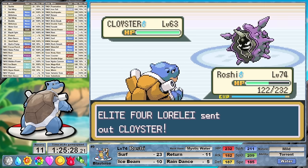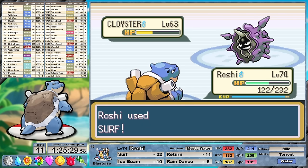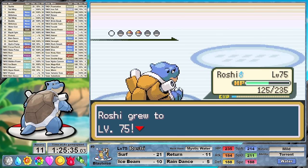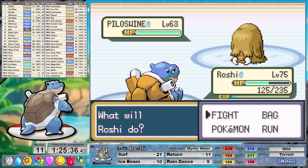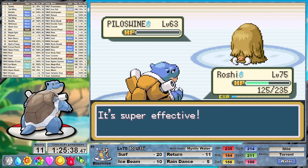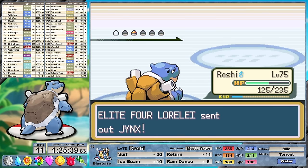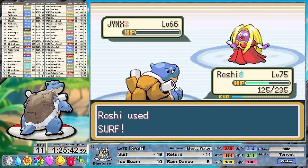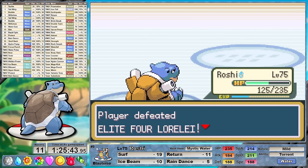Once her ace Lapras is out of the way, we can carve through the rest of her team with relative ease — Surf for Cloyster with its abysmal special defense, Surf for Piloswine because it's super effective, and one final rain-boosted Surf brings down Jynx. I could admit that this battle was super lucky, but I'm gonna take it. I'm just writing down real quick: Lorelei, Round 2, Lapras, Thunder, bad.